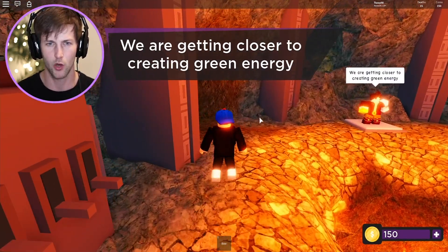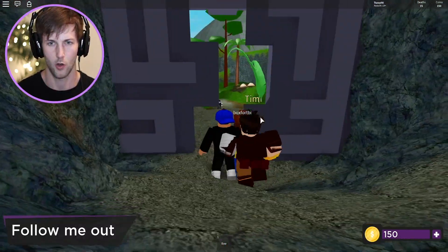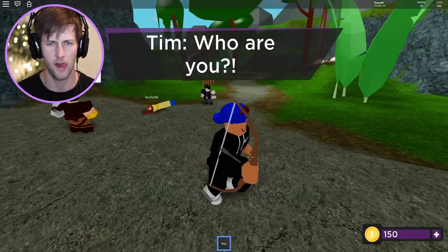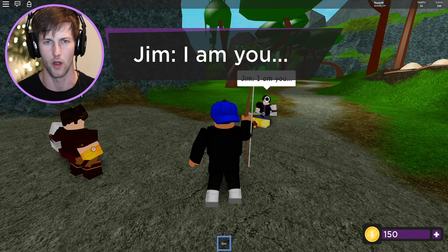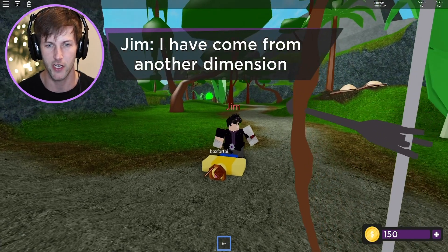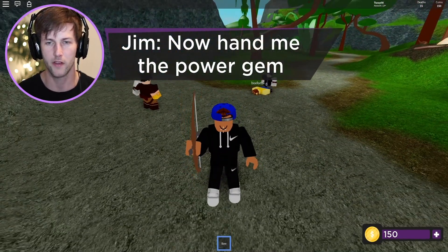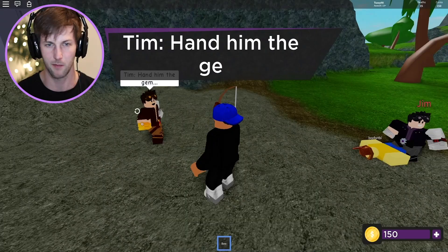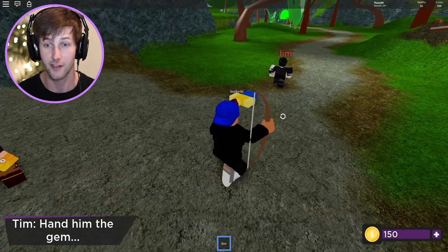'We are getting closer to creating green energy. Follow me out — open the doors, Tim.' Wait, who is this guy? I don't trust him — get my bow out. Jim? Wait, Tim — who are you? Hey, leave ice cream sandwich boy alone! Jim: 'I am you.' Oh — Jim and Tim! It's Tim's imposter! 'I have come from another dimension. Hand me the power gem.' Never! 'Or I will kill your friend!' Do not touch ice cream sandwich boy!